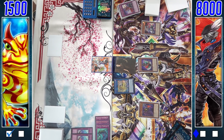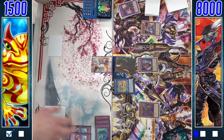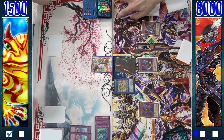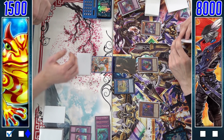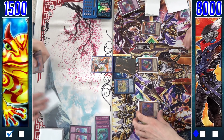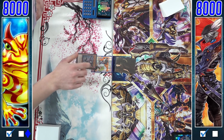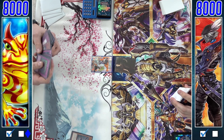Turning everything to defense position and normal summoning Starfire, swinging in for 2200, 1600, 1400, and 1300 — dropping the Paleo player down to a measly 1500 life points while the Musket player sits pretty at 8000. No Paleos in grave, one set back row. He top decks another copy of Dupe Frog — hilarious — but it's still not a good situation since the Unicorn can run it over. The Paleo player scoops, heading into game three.